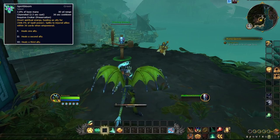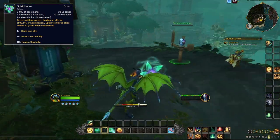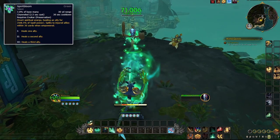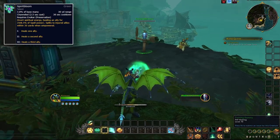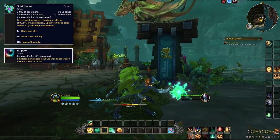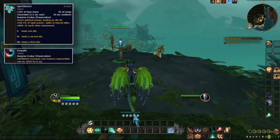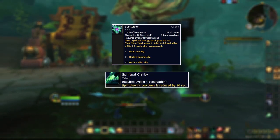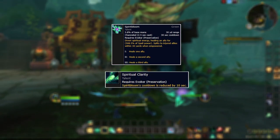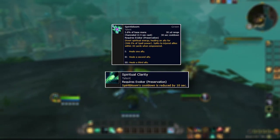Spirit Bloom is an empowered ability that the longer you hold it, the more allies it heals, splitting the overall healing. This is one of your most powerful spells that can either be AoE or single target. It gets enhanced by Empath, making your Spirit Bloom increase Essence Regeneration by 100%, enabling you to get other healing and damage abilities off more often. Or you can run Spiritual Clarity, which reduces the cooldown of Spirit Bloom by 10 seconds so you can cast it more often. Both are very good options depending on your playstyle.